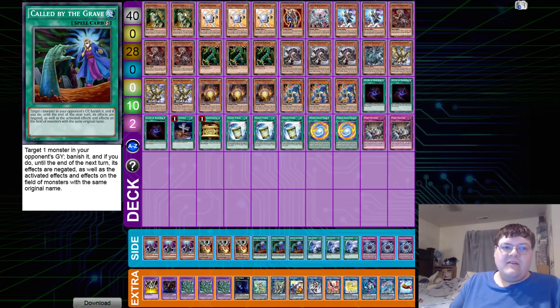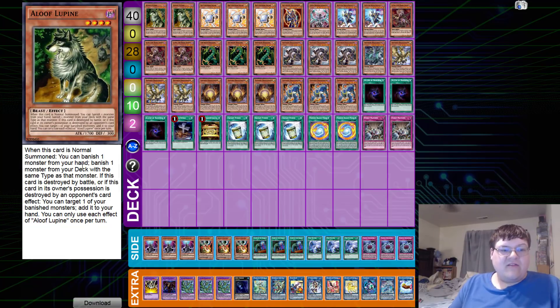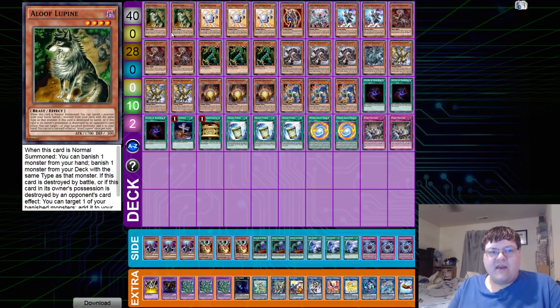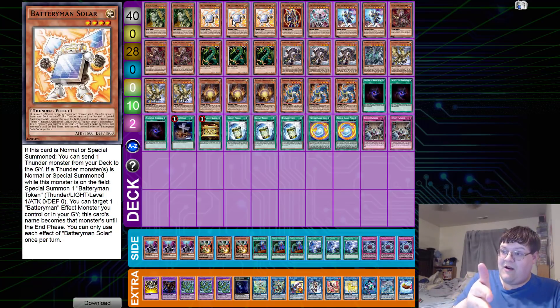Monster lineup: we have two copies of Aloof Lupine. On normal summon, banish one monster from your hand, then banish one from the deck of the same type. If this card is destroyed by battle or its owner's possession changes, you can target one of your banished monsters and recruit it back to your hand — still one of the best combo cards in the deck. Same thing with Solar, getting the ability to dump your Thunder monster and produce the token as the Thunder extender so you can step into easier plays. Also great for the Dweller play since it's a level four.